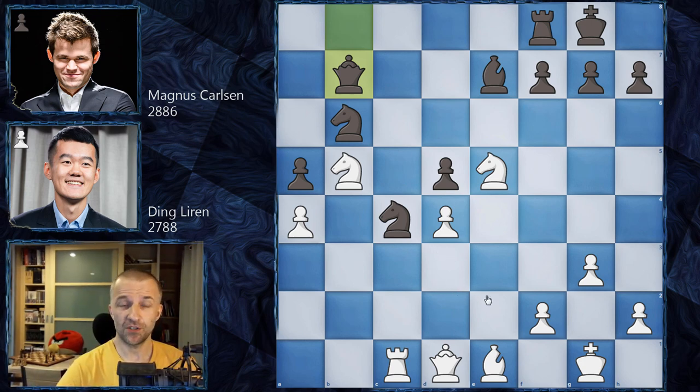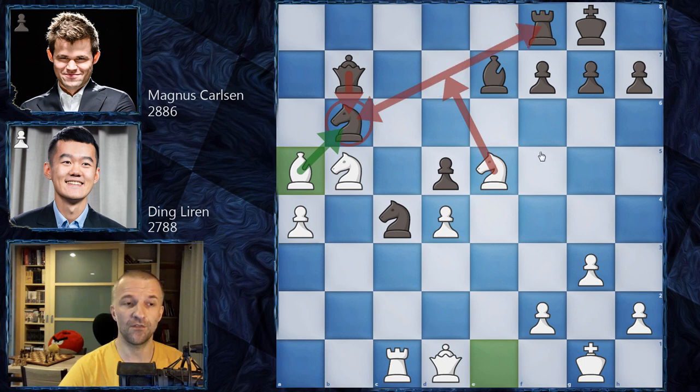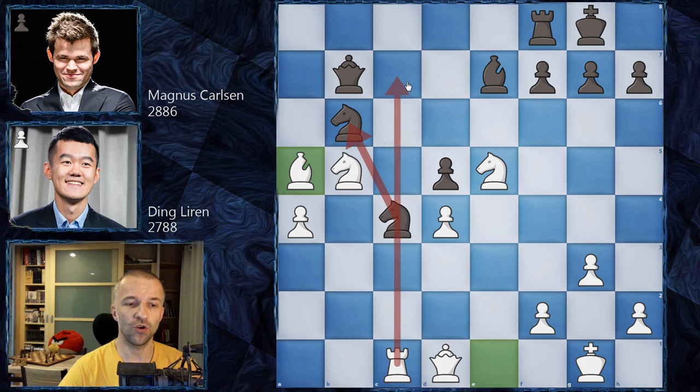Okay, ready! It's a winning continuation - white is going to win material. There are two ways to achieve that. First is taking the knight: after Knight c4, still going for the pawn, and the rook can come to c7 and win the bishop - that's the first idea, however this is for amateurs, it's very visible. Ding Liren goes for the more advanced version: Bishop a5 immediately. Now black has to decide because the threat is to take the knight, and if the knight is taken with the queen then the knight can fork the queen and rook.